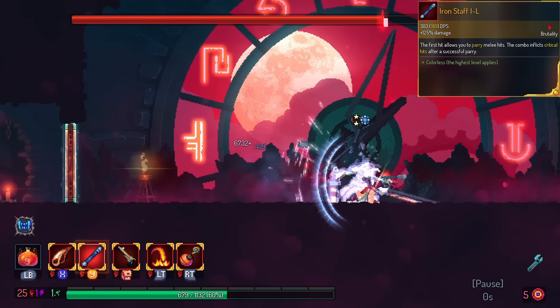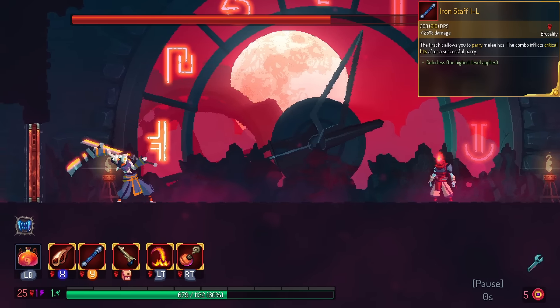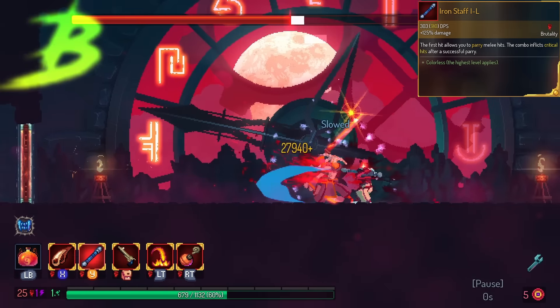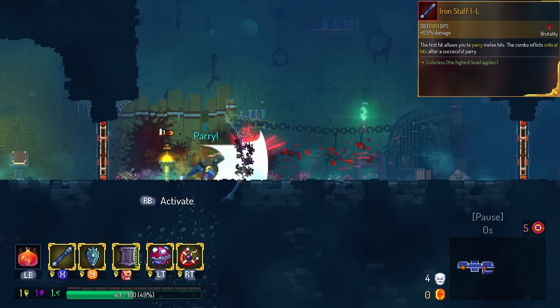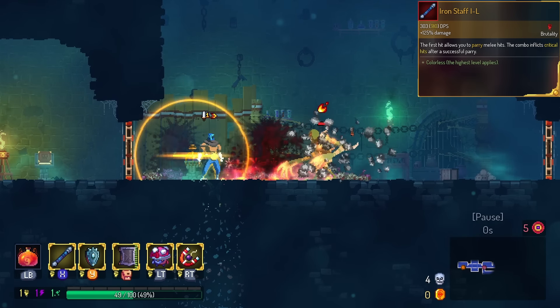Iron Staff freezes the enemy on parry. This is in the B tier. It's actually really good because it gives you the chance to do the full hit of your combo on something like Hand of the King. However, in biomes, if I do the parry, the monster's probably gonna die anyway. So if anything, it's just a little bit of a failsafe, but not super safe.